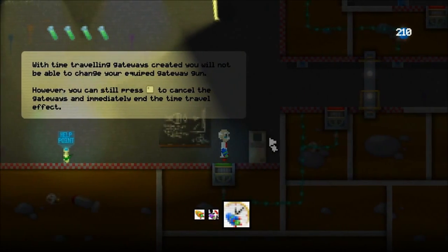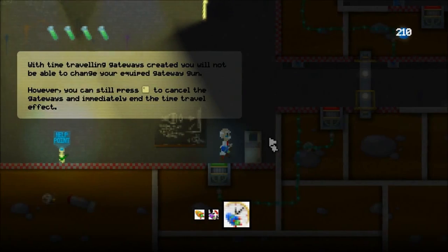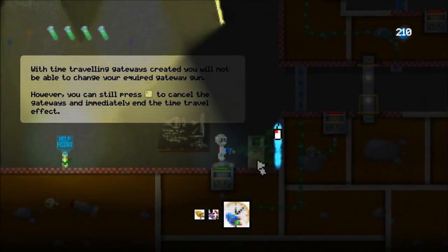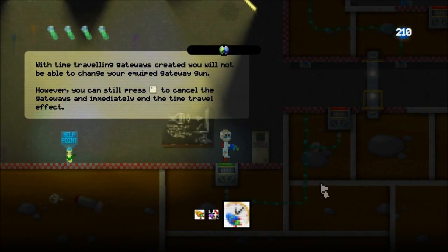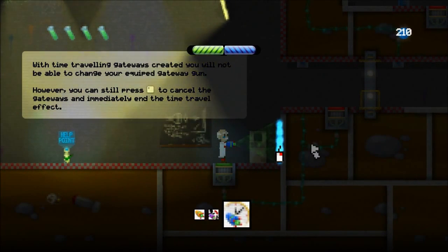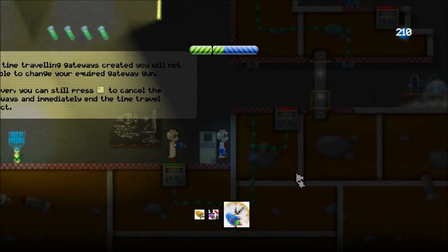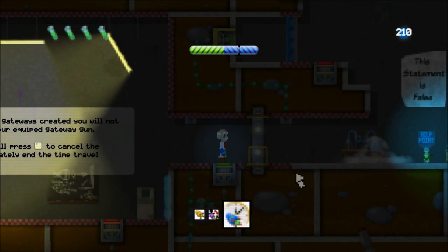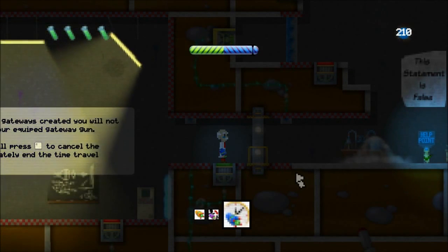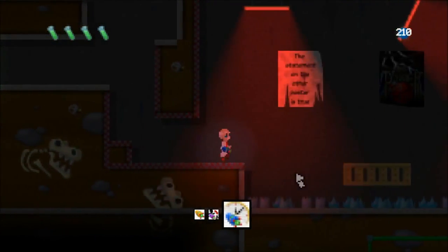In order to head back there, I'm going to have to use the time travel gateway gun because this switch is opening this door, but as soon as I step off, the door closes. So if I use the time travel gateway, I can put down one gateway — which is the one I'm going to appear out of from the future when I put the second gateway down. I'll stand on the switch the whole time and then put down the second gateway. I'll then go through and travel back in time to see my past self stood on the switch, which lets me walk through into the past. And now I can go through that door because my past self has stood on the switch. So I'm now going to head back to that puzzle.